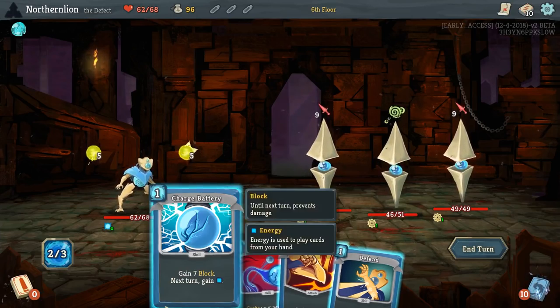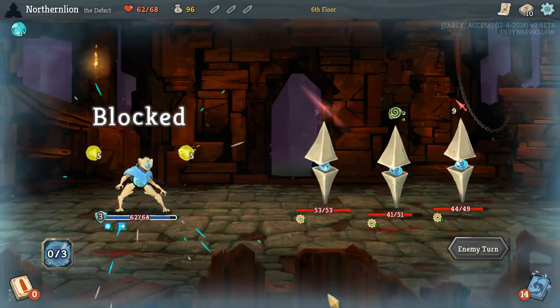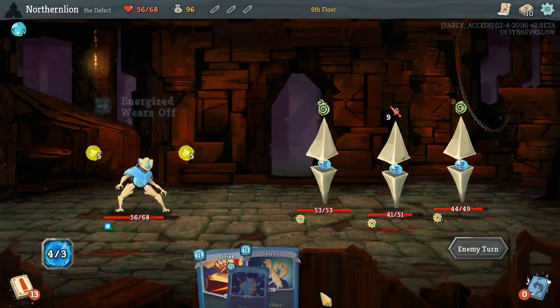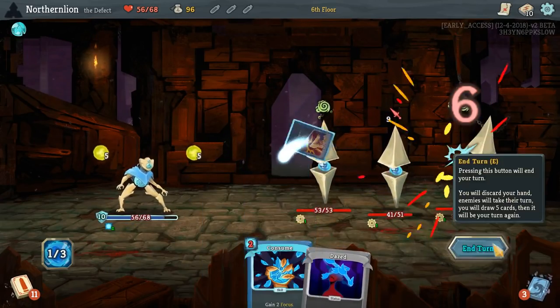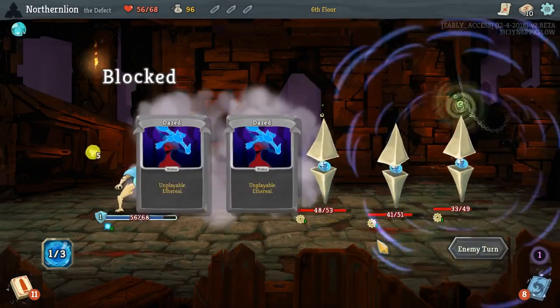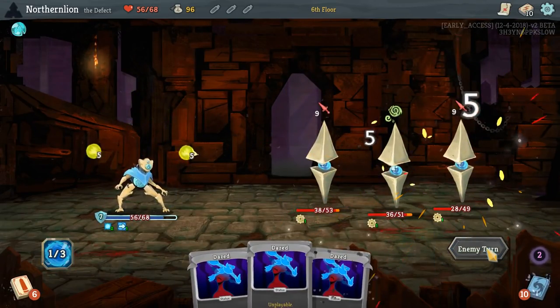I straight up just clicked on the wrong thing. We're going to take six damage — not so bad, but that was a very dumb play on my behalf. The best thing I can say is we should be fine through this fight. We are going to draw some Dazes eventually, but we have the framework of a run that we can be pretty pleased with.